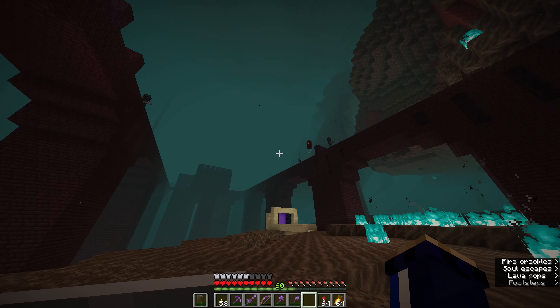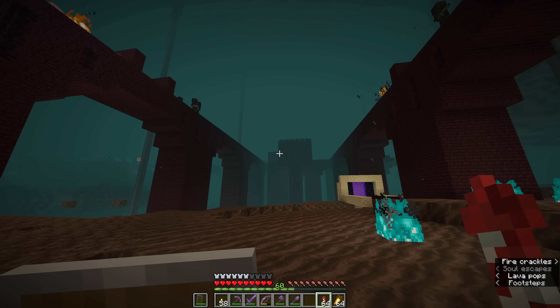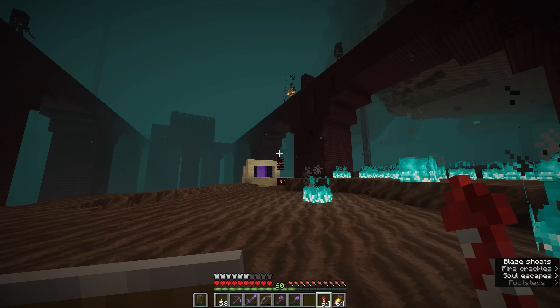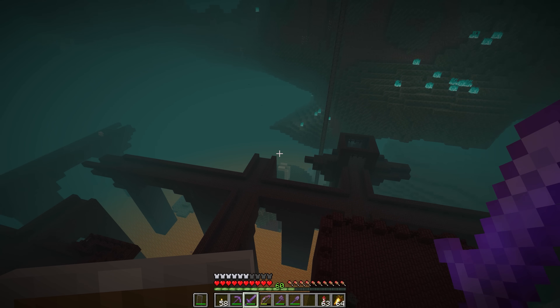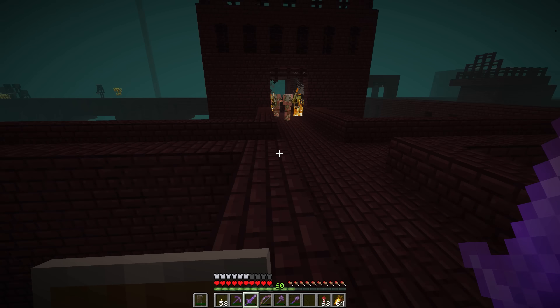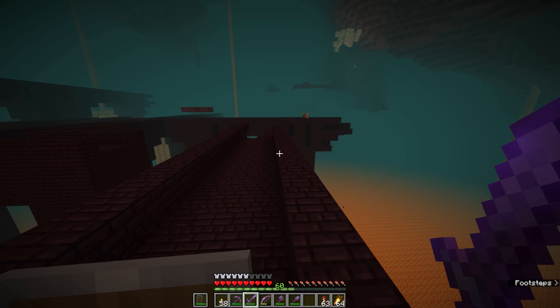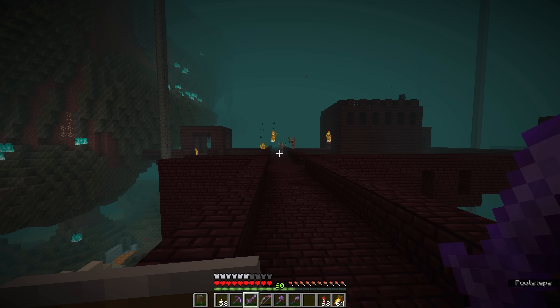This nether fortress in a soul sand valley biome is one of the ideal places to build a wither skeleton farm, the other biome being a warped forest. The reason this is the ideal place is - look at it, it's already spawning an absolute ton of mobs. The warped forest and soul sand valley biomes really don't spawn a great deal of other stuff.